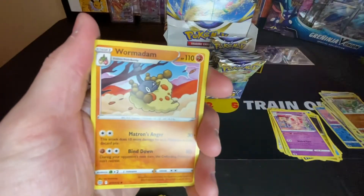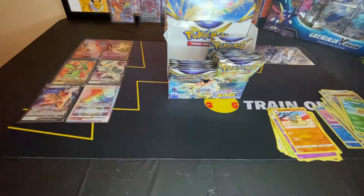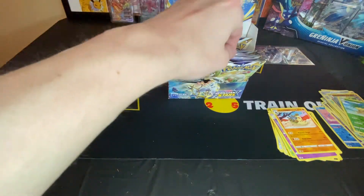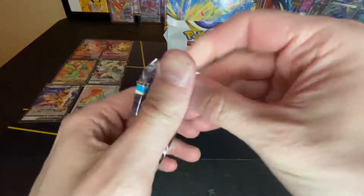Exeggutor and a non-holo. I would love to get proven wrong and get another one out of the same box. Maybe I can get that gold Arceus card.